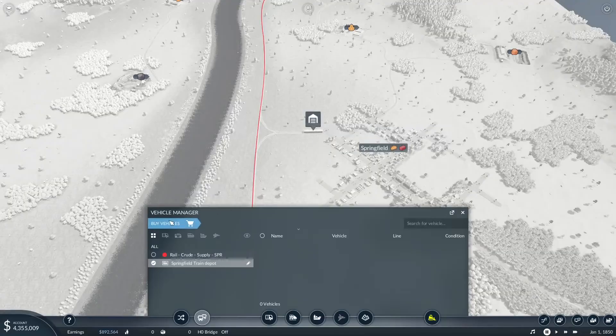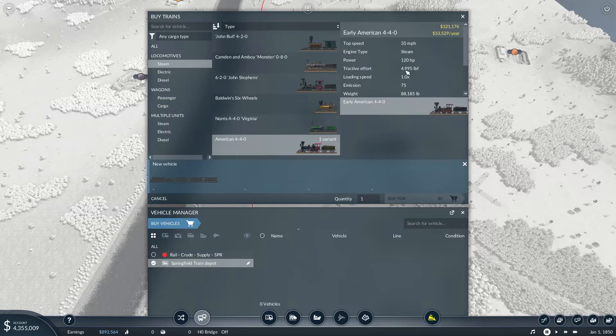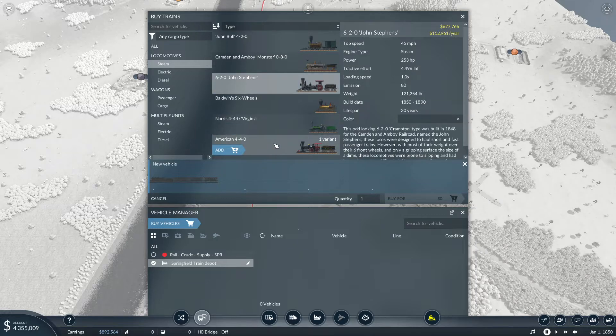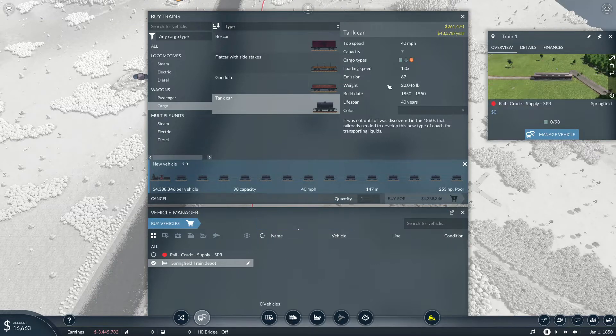Let's get a train going on this line. Looking at steam, of course — want something with some oomph. One variant right now at 120 horsepower — that's not a lot of oomph. Let's go with the John Stevens. We'll go with that one for the heck of it. Add tank cars — we have $4,300,000 we could spend and we're going to spend all of it. It just needs to get down the track; it's a level track. Train is bought. Train is dispatched.